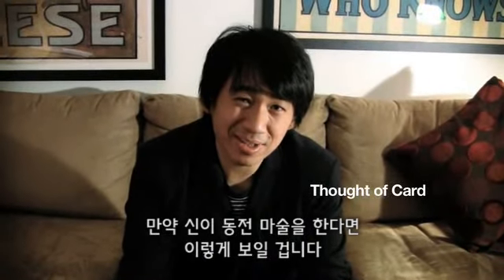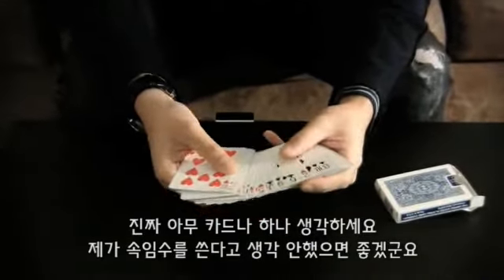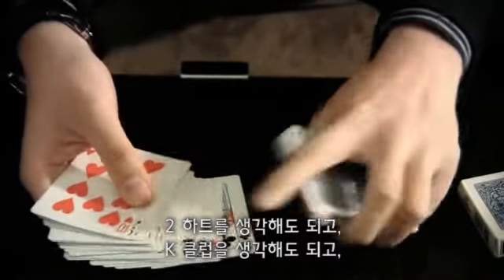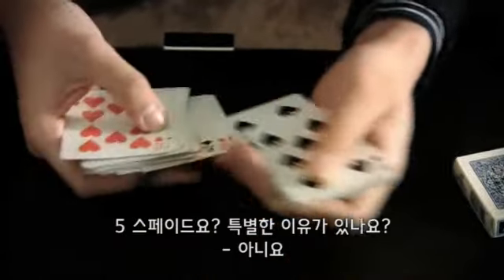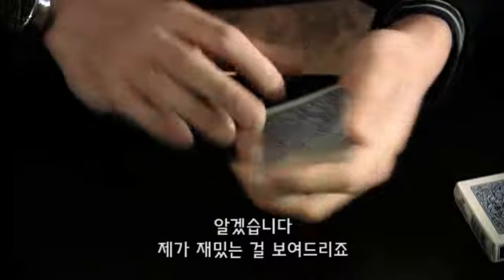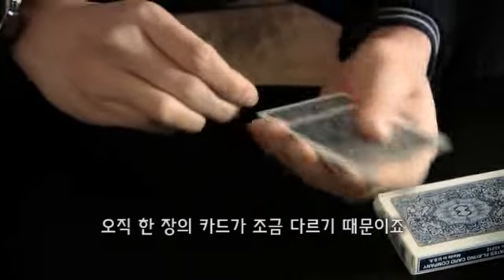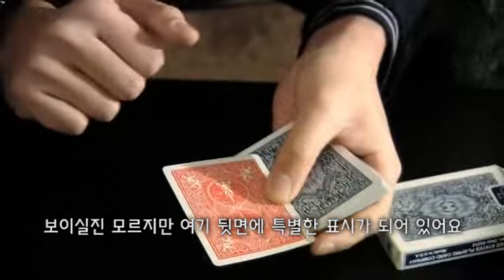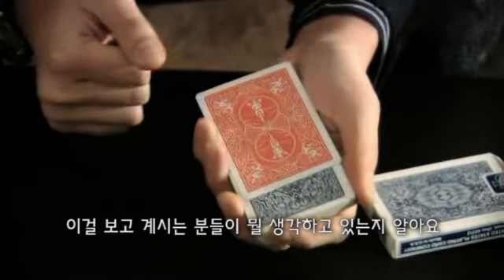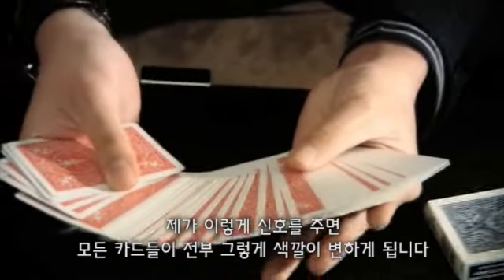If God could do a coin trick, it would look something like this. Think of any card — actually, come closer. I really want you to think of any card. I don't want you to think I'm cheating. You can think of the two of hearts, the King of Clubs. Josh, name any card. Five of Spades. Five of Spades — any reason? No. I'll show you something interesting. I kind of knew you were going to choose the five of spades. It's the only one in the deck that's a little bit different from all the other ones. I don't know if you can see it or not — it has a little subtle marking on the back. But I know what you're thinking at home: you probably thought of a different card. I got you covered. What you have to do is this — and all the other cards change colors just like that.